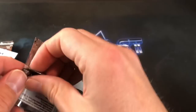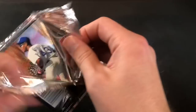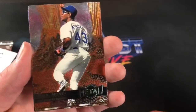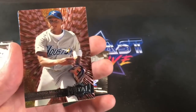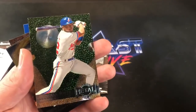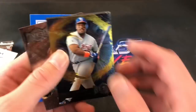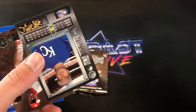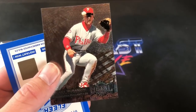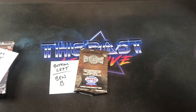And two packs left. The jailbird himself — Raoul Mondesi on top here. Orlando Miller. Tom Gordon. Cecil — Cecil with somebody stuck to the back of them. Looks like Jeff Montgomery is the platinum card. And Mickey Morandini. Nothing too great in that pack — Cecil Fielder was the best card in that one. And it leaves us with one pack left for Ben.